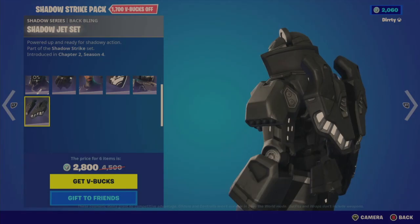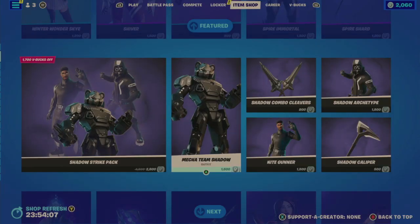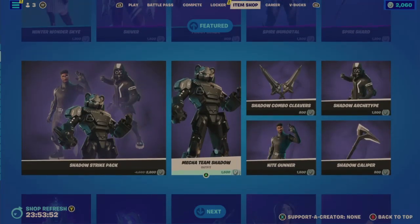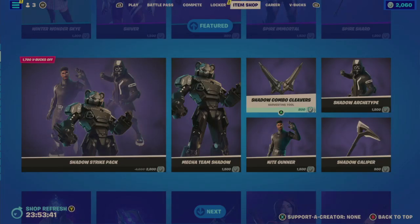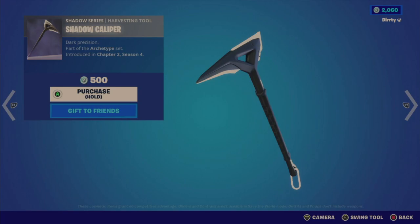The Shadow Jet Set back bling is again basic black and white. All this for 2,800 V-Bucks. Individually: Mecha Team is 1,500, Knight Gunner also 1,500. But wait — the Shadow Combo Cleaners harvesting tool is not included in the bundle; it's separate at 800 V-Bucks. That does not make sense — it should have been bundled. Same with the Shadow Caliper harvesting tool — also not part of the bundle, at 500 V-Bucks.